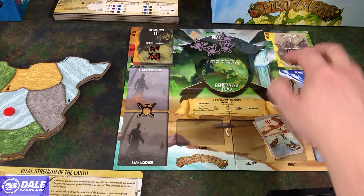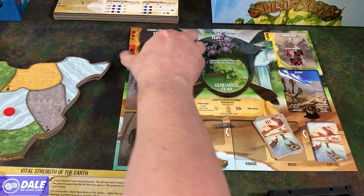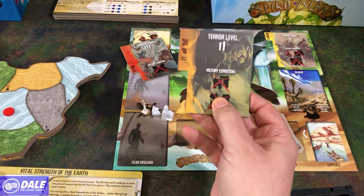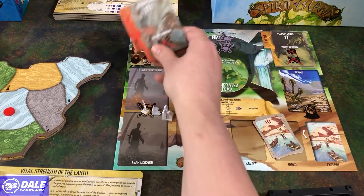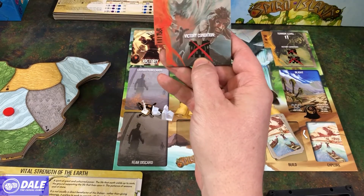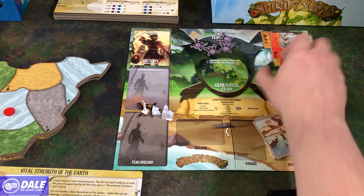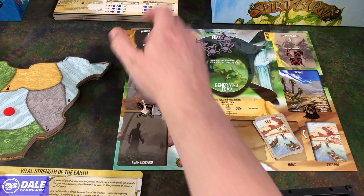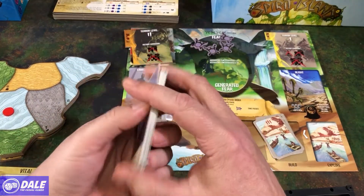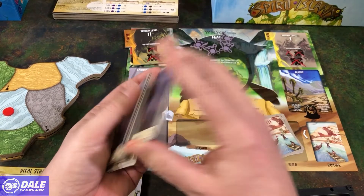Over here we can keep track of our current win conditions, so victory conditions at terror level one: we need to have all of the invaders removed from the board. As we progress down this, we can win if we have all the buildings out of play, or all the city buildings. If we get down to here, instant victory.